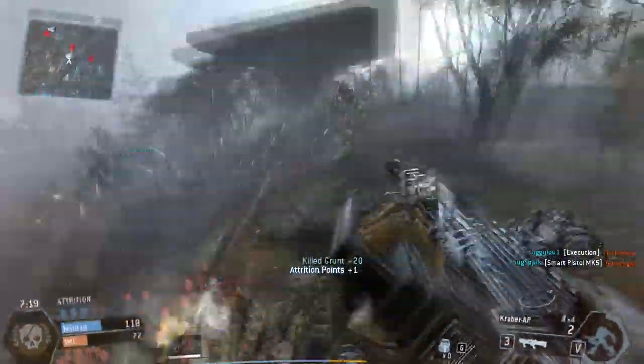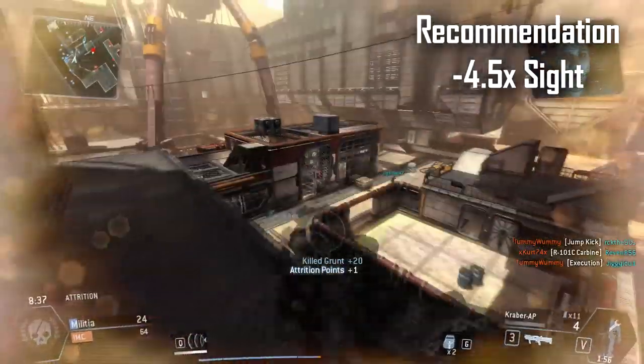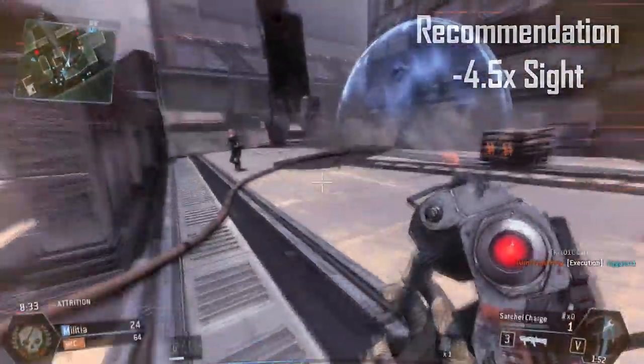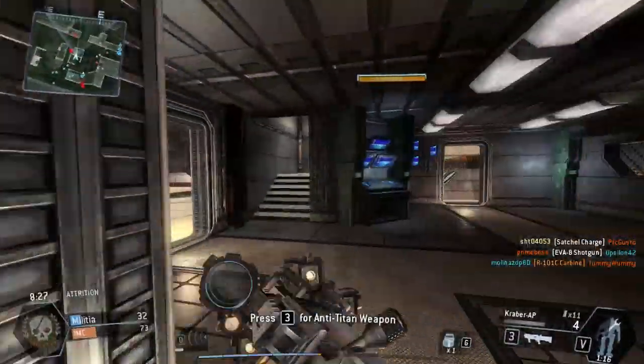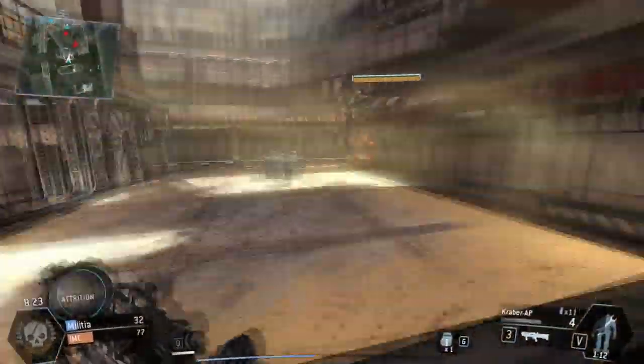For recommended sights, I would recommend using the 4.5 times sights rather than the default 6.0 times sights, because all the maps in Timefall are designed around close to medium range engagements. The 6.0 times sights are just way too much, so 4.5 times should be pretty much perfect for sniper rifles in the game.